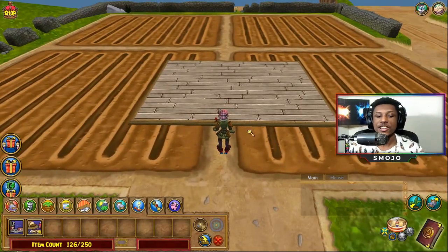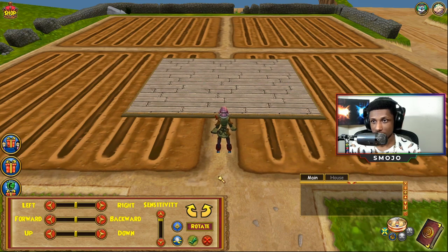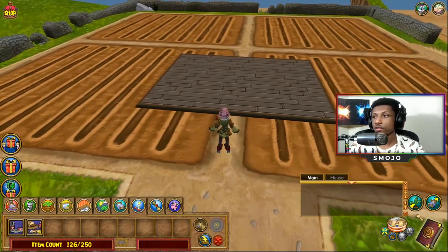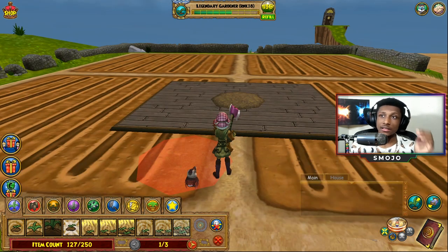Once your platform is placed, it's time to adjust your settings. Open up your furniture menu, click on your wooden platform, and click on Advanced Movement. Once you click on Advanced Movement, make sure your setting is all the way down, and switch from Relative to Absolute movement. Absolute movement gives you precise coordinates, which is very vital to making this farm correctly.